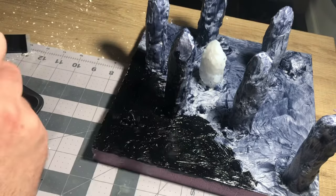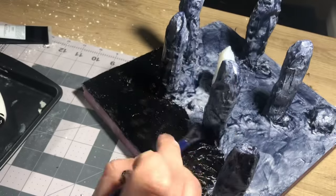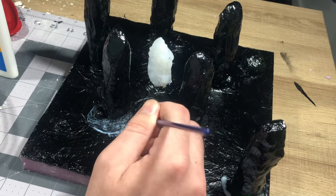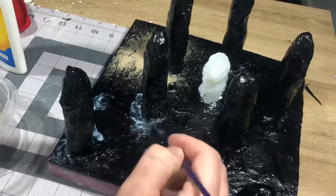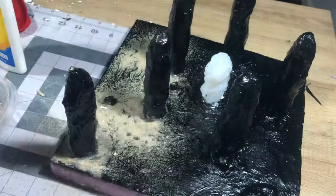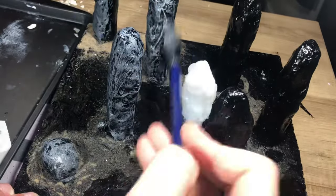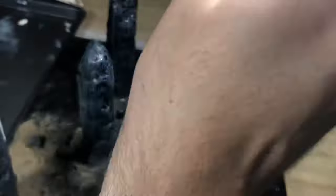After the Mod Podge dried, I took some black acrylic paint and put another coat over the whole layer as the base color for this project. Next I took some white glue and spread sand around the terrain in places I knew it would overlap with the flocking in a later stage. If I had planned this out a little better, I would have applied the sand before the Mod Podge to seal it in better. To paint the model, I started with the stones first and did the dirt afterwards so I could get the colors and dry brushing on the stones without having to clean up the dirt later.